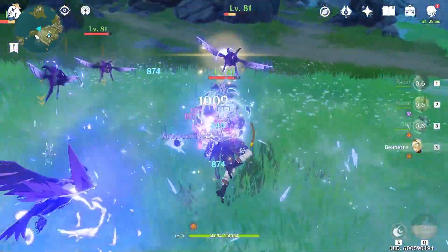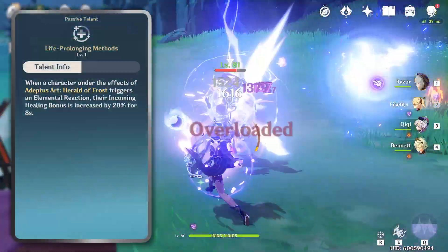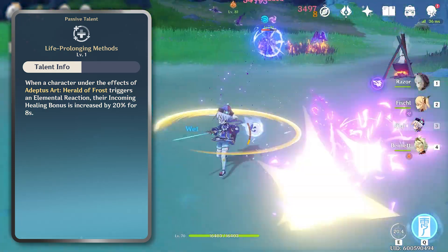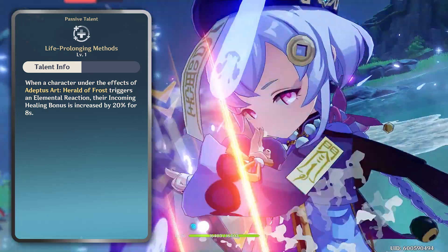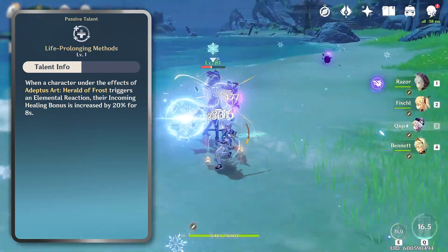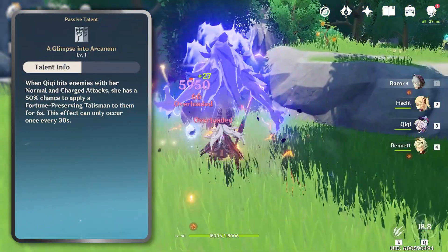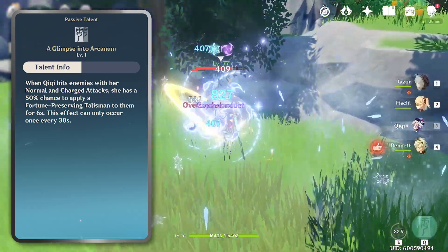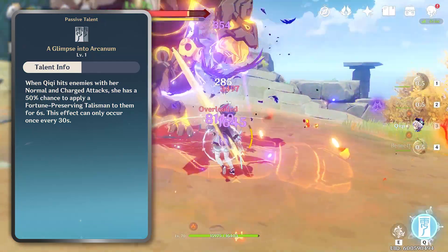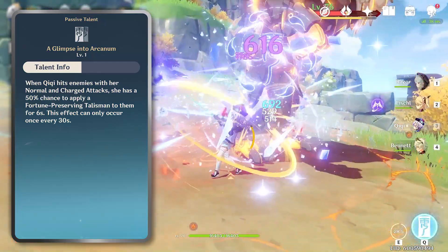We can help Chi Chi become an even more effective healer when we look at her passive talents. Her first passive, Life Prolonging Methods, unlocked at Ascension 1, increases the healing bonus of any hero who triggers an elemental reaction while under the effects of her skill, Adeptus Art: Herald of Frost. At Ascension 4, Chi Chi unlocks A Glimpse into Arcanum, which provides a 50% chance to apply a fortune-preserving talisman onto an enemy with every attack. However, this can only occur once every 30 seconds.